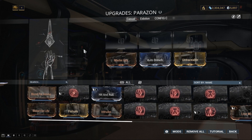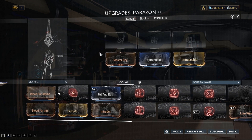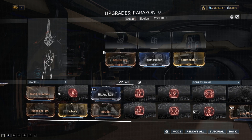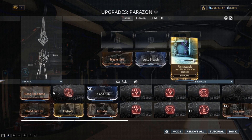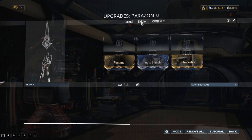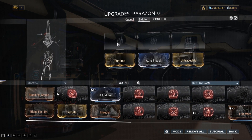I've made it pretty obvious which mods I prefer, but here's what I pick for myself. In my casual setup I have Master Key, Out of Reach and Untraceable for comfort. I swap out Master Key for Runtime when doing Eidolon runs, because there are no lockers on the Plains of Eidolon, but more so because of the Archwing speed boost it gives when hacking lures, which is always welcome.